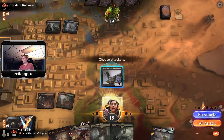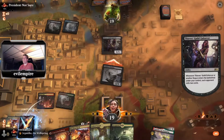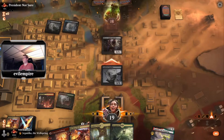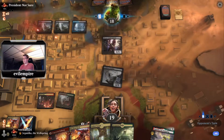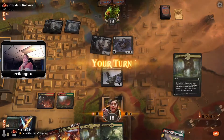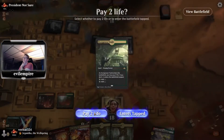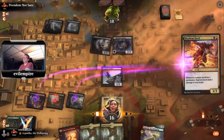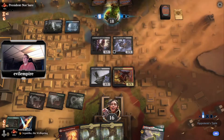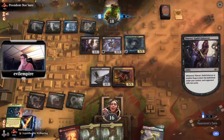Play tap Stomping Ground, attack for one, pass. It's Rogues — they're not going to block. Black Bloom Rogue with Menace is going to be a real problem. Shock in the Tomb, which I shouldn't have done — should have just done Cragcrown Pathway. No attacks, pass the turn, take three. They can mill me — ugh, that is tilting.